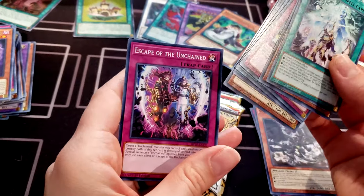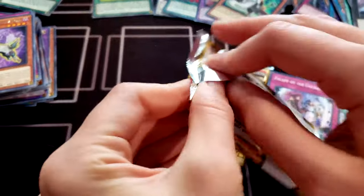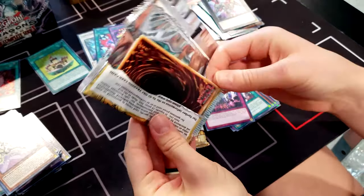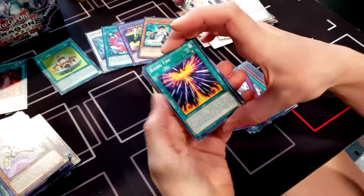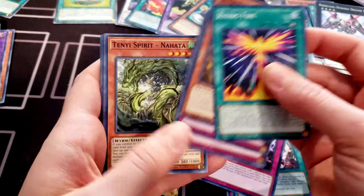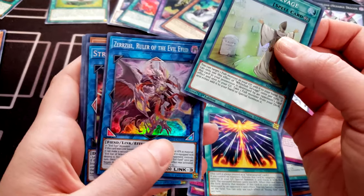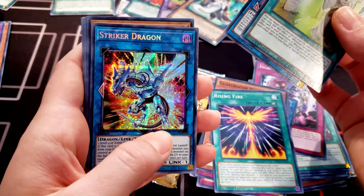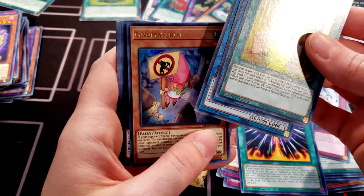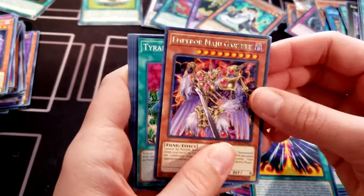Escape of the Unchained. Two more packs in this mega tin. Rising Fire, Guard Dragon Prominences, Jelly Cannon, Gladiator Reject Charge, Tenyi Spirit, Marinus the Angel, White Fish Salvage, Serial Ruler of the Evil-Eyed, Striker Dragon — I do like the artwork on that one — Numb Material, and Infra-Track River Stormer. Not in this pack either.